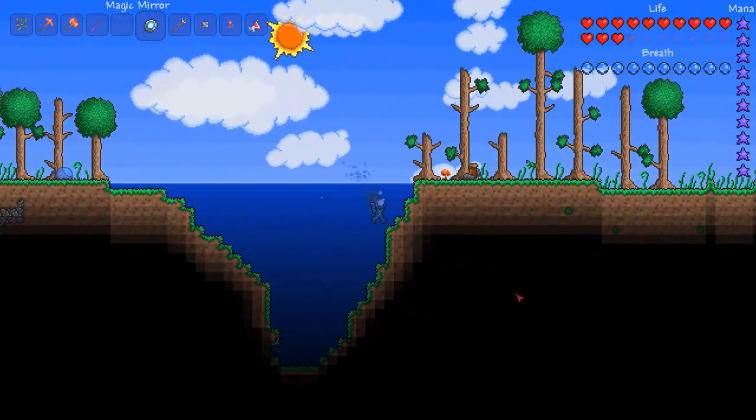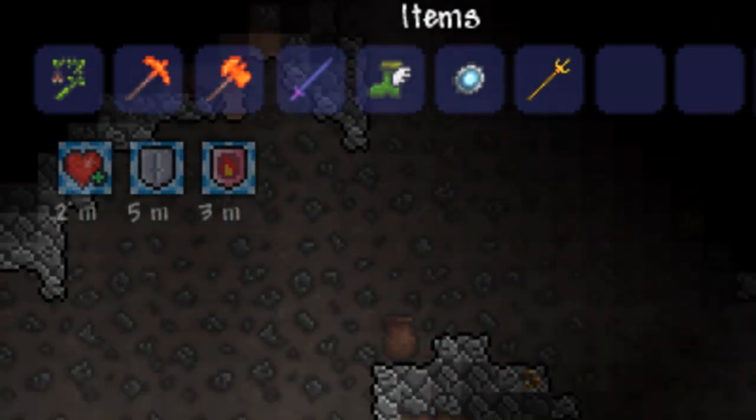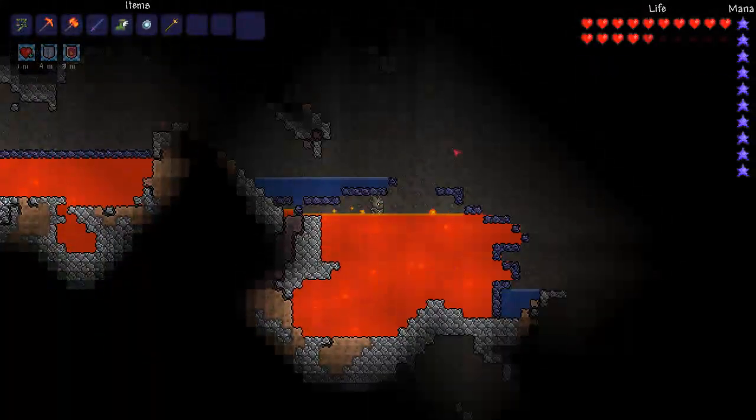Now if you combine this with the Obsidian Skin Potion, which will make you basically invulnerable to lava, you can swim in the lava like so.